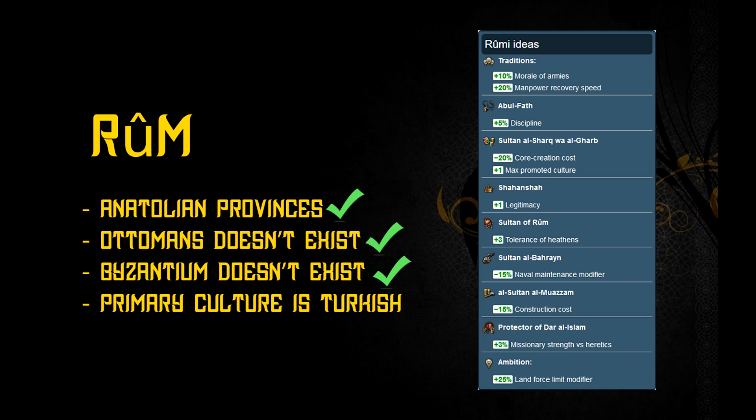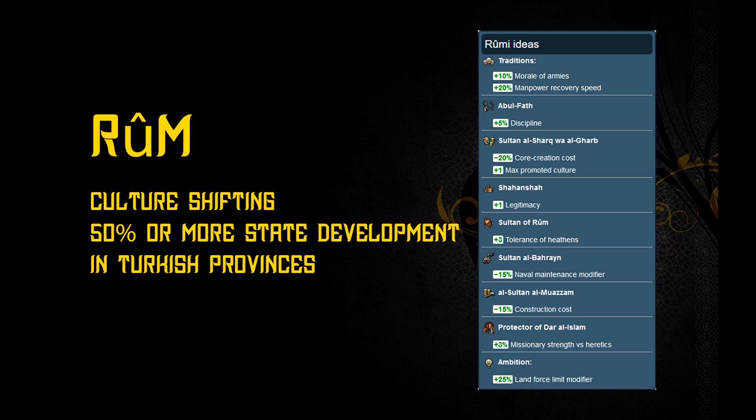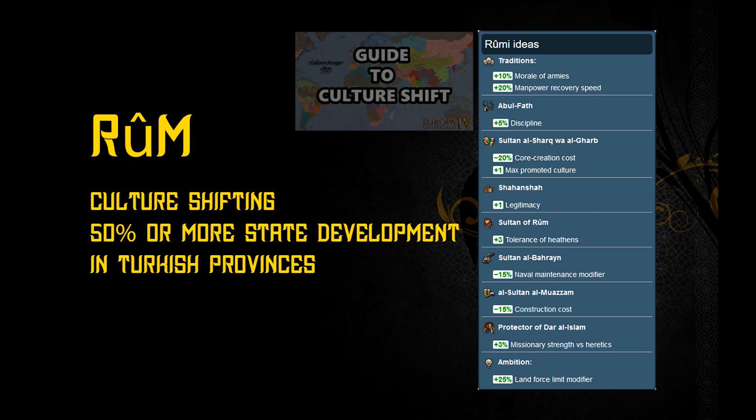The only thing remaining is to have Turkish as your primary culture, which involves culture shifting. It's considered an advanced mechanic, but it's really easy. If you aren't sure how to do it, you can check out my guide on it.